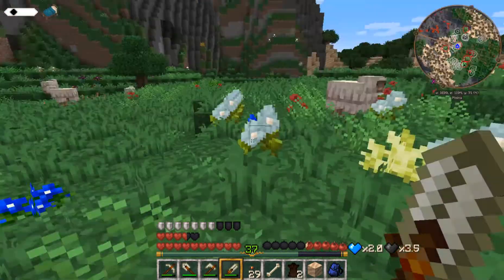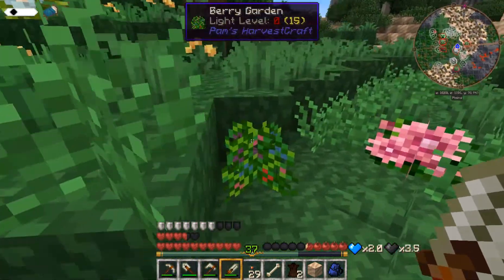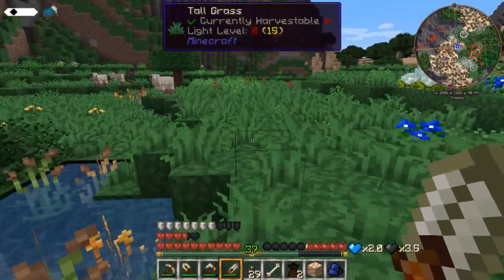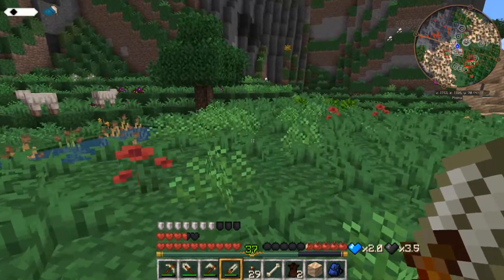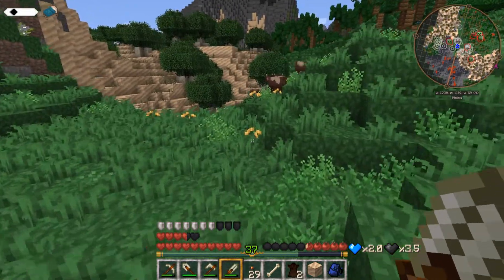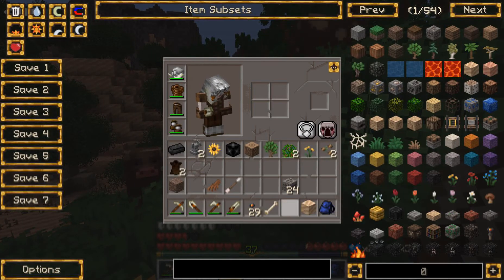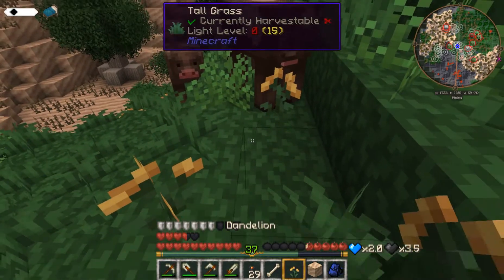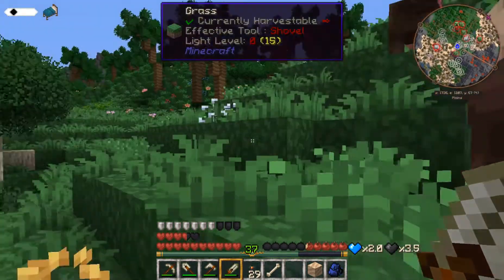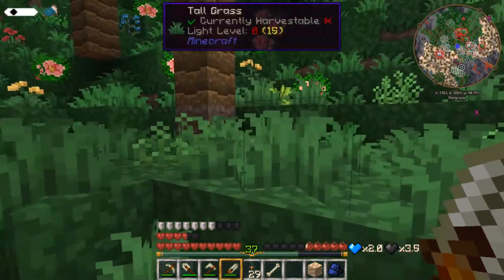We got sheebles. We got berry bushes — let's take these. Picked up something else, I don't know what it's from. We got cows. Have we gotten any food? We don't need dandelions. Cows, I might have to kill one of you — I don't want to. Look! Leafy garden. Boop!